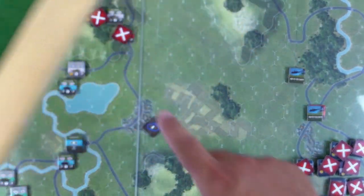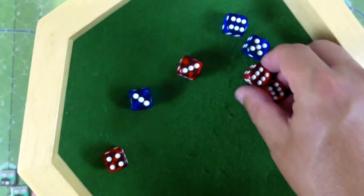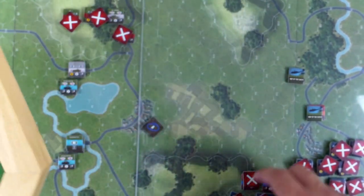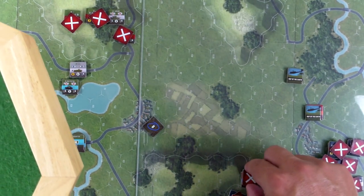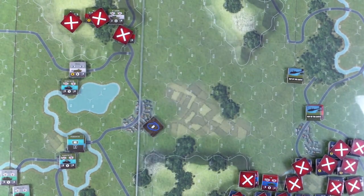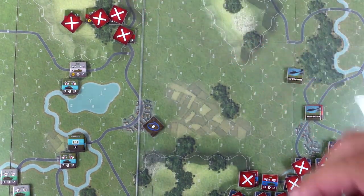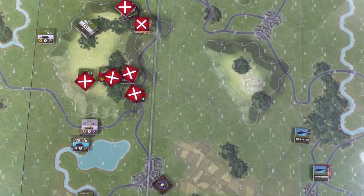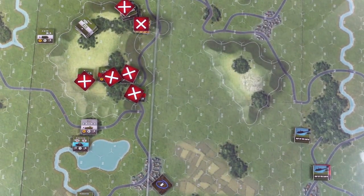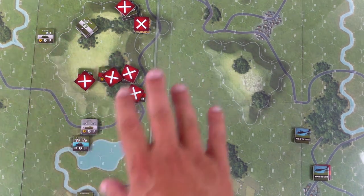NATO hits on fives. Got two Soviet defensive dice. They cancel each other out — no hits. He is marked ops complete. We finally have some lead — or maybe uranium — in the air. It's starting to heat up. This formation is done.